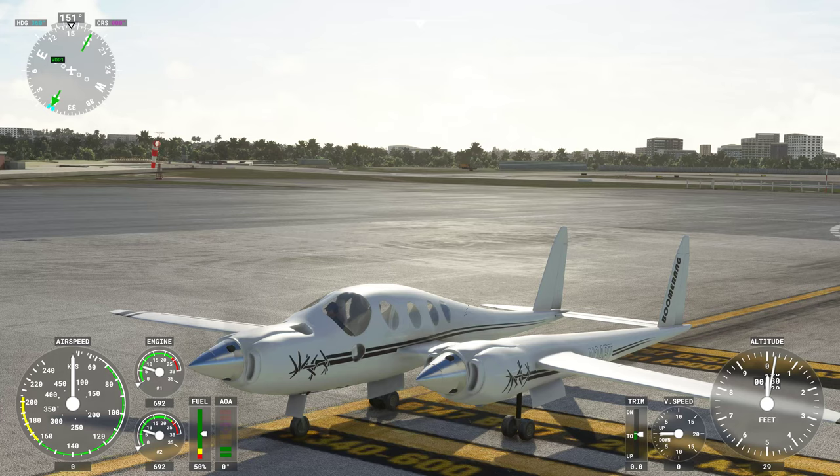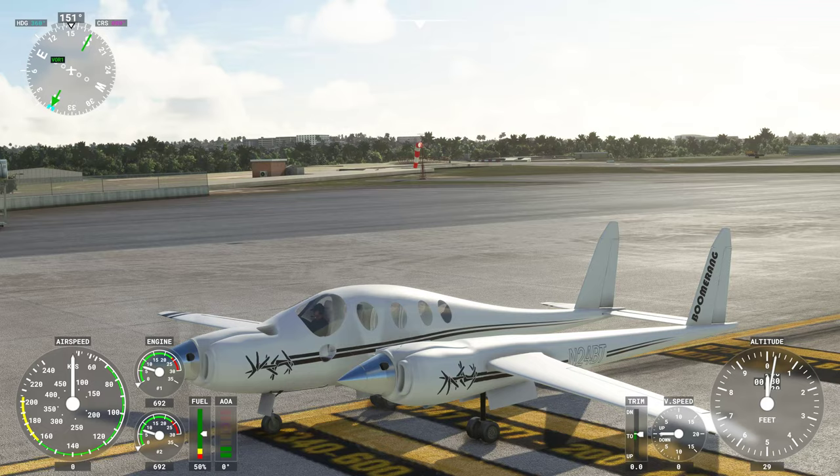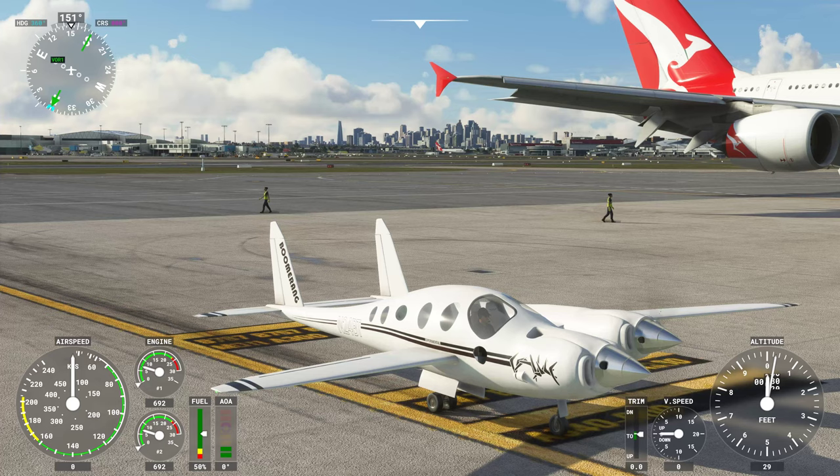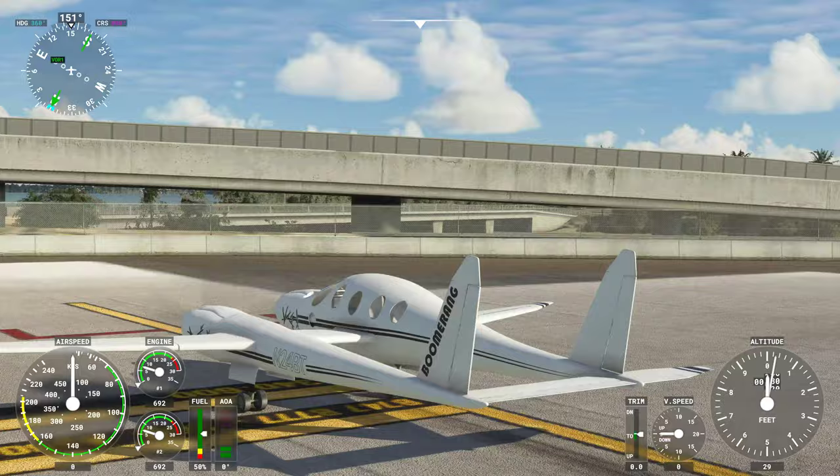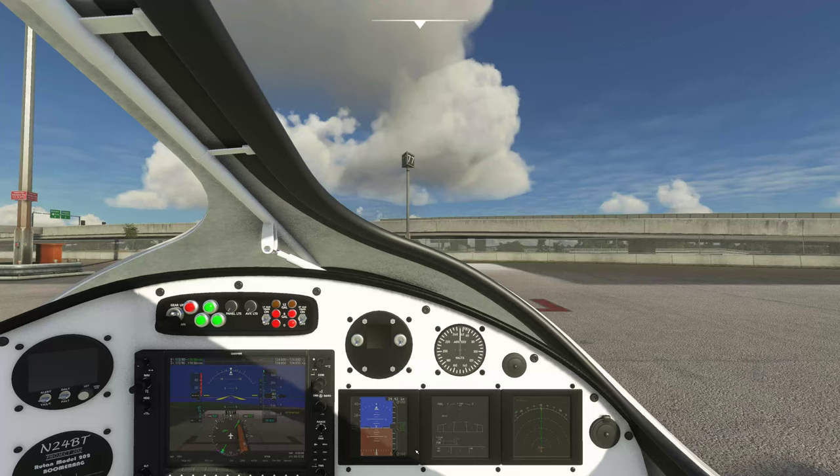Very well done. I'm not sure what the figures are meant to be — oh, it's a boomerang. Multiple boomerangs, very clever. 'Experimental' written on the side. November 24 Bravo Tango — I'm guessing that's the original aircraft's identity as well. Let's give this a fly.